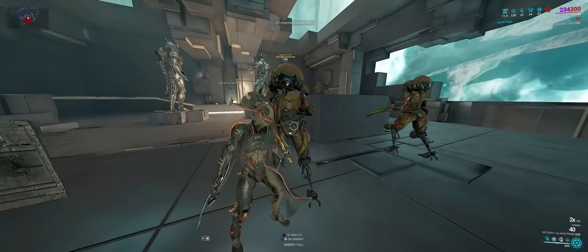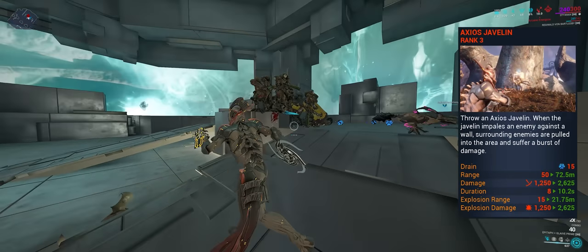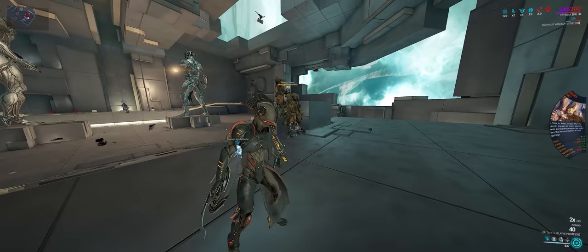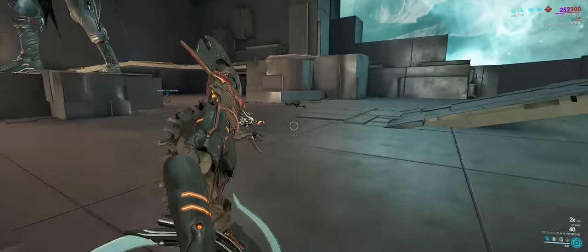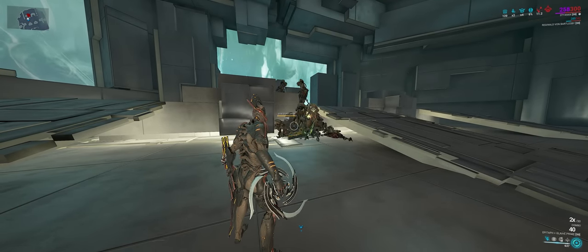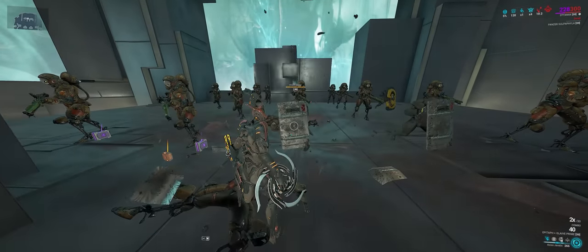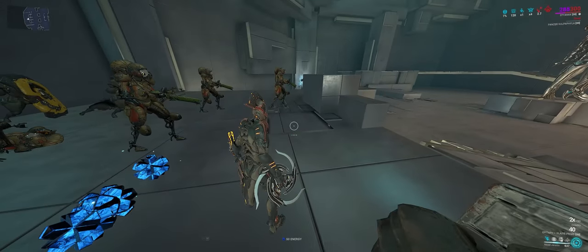Moving to the abilities — the first ability, Axios Javelin. You hurl a spear at an enemy, impaling that enemy to an object and creating a vortex around that impaled enemy. All enemies affected by this are ragdolled and unable to fight back. However, the duration only affects the impaled target, not the vortex. It is a decent crowd control ability, but has a few issues: you need to target an enemy to create the vortex, it can be blocked by enemies with riot shields, and it has weird line of sight issues.